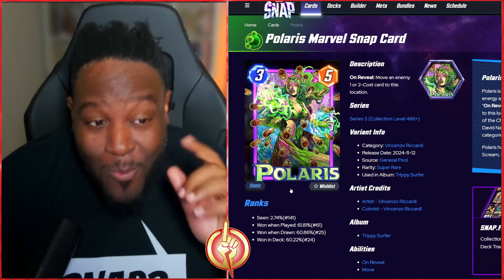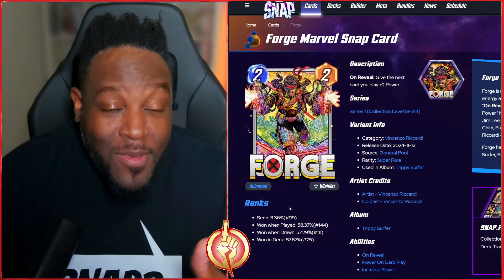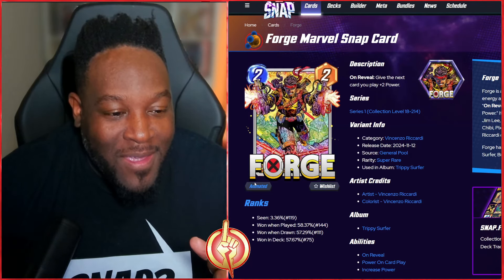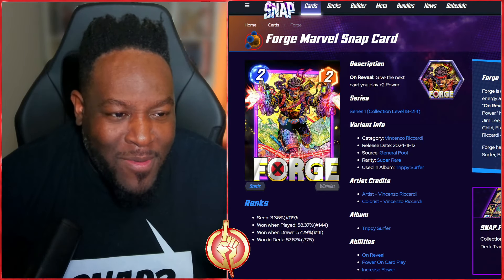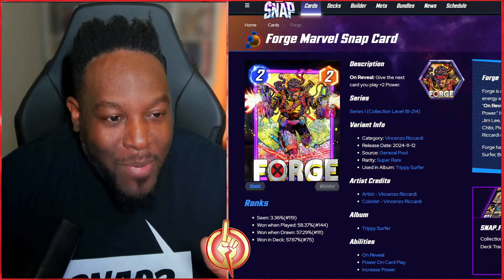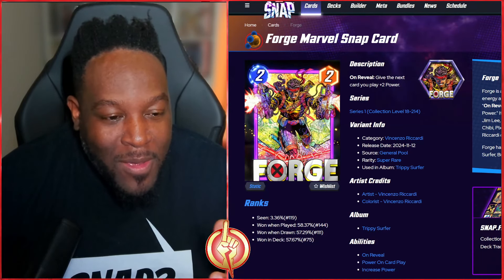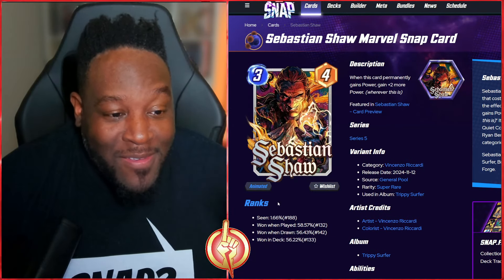Then we go to Forge, who is still great especially in a Surfer list. Look at all the colors — this is pretty sick. Animated, we see light coming from the guns or beams, energy, the background moving, the hair and bandana moving around, the colors through his robotic leg. Everything here looks pretty cool — a sick variant.